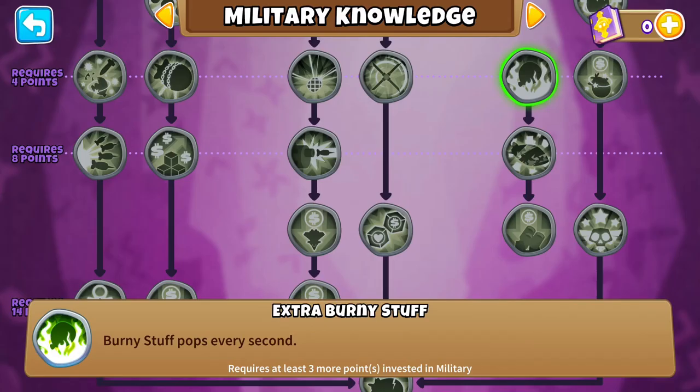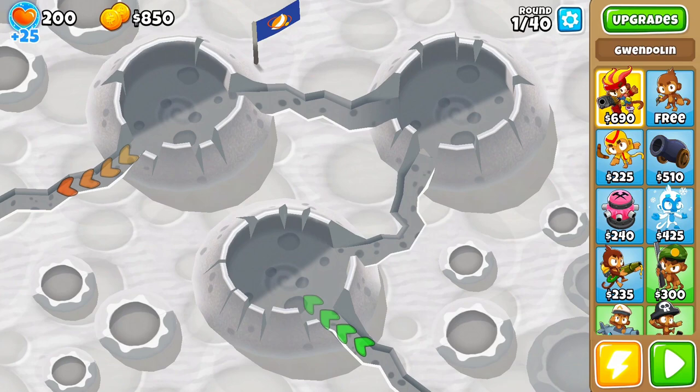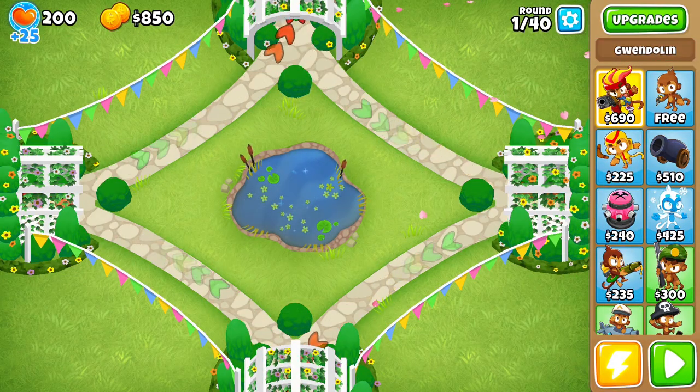This also means there are some new mortar-based monkey knowledge items available to make the tower that little bit more awesomer. On top of that, two new maps have made their way into the game, with the atmospheric advanced map Moon Landing and expert map Quad.